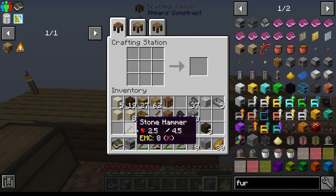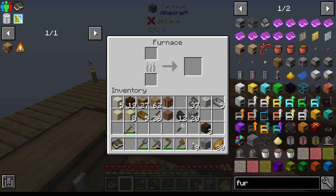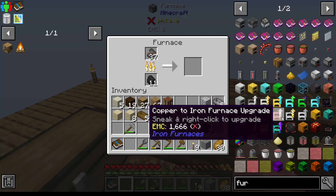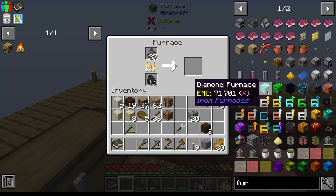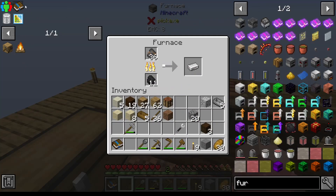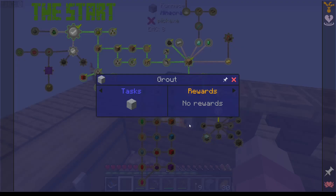Boom and boom — that should give me my iron. I am doing so good! I have no idea what all this other stuff is, I'm not going to look because I will panic. Let's go back onto the quest. Now I need this.